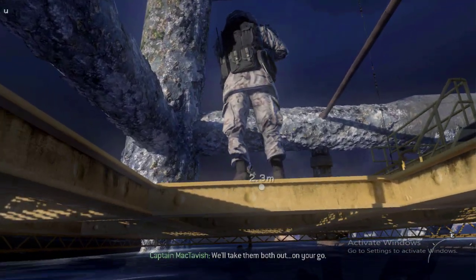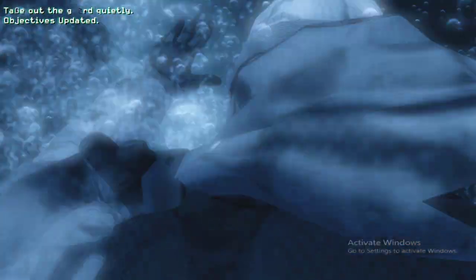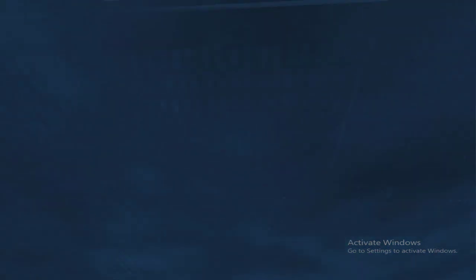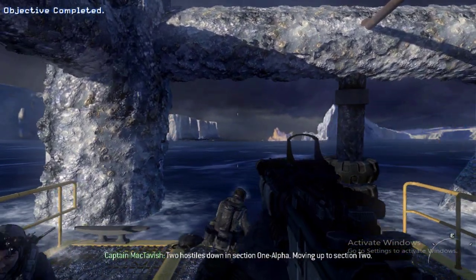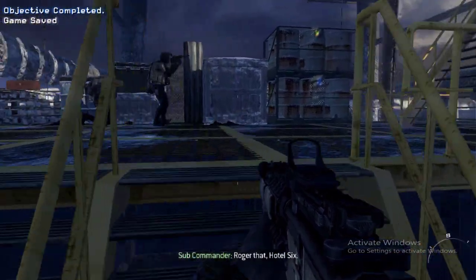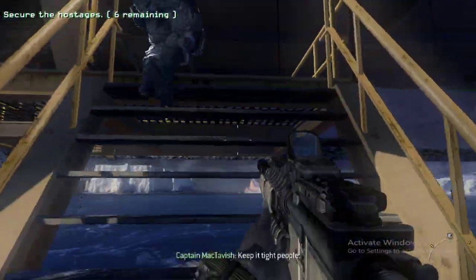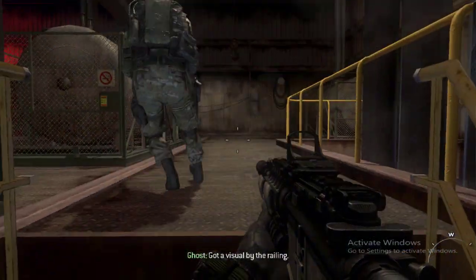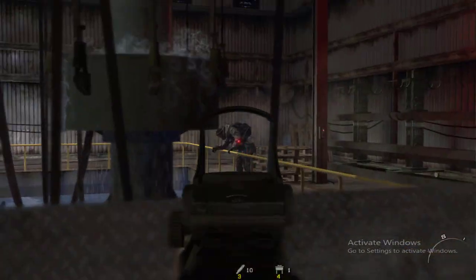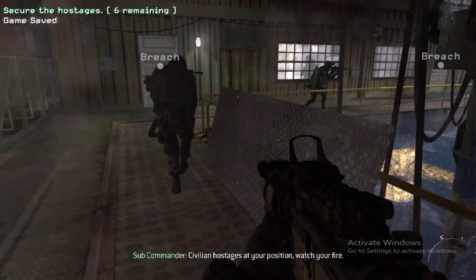We'll take them both out on your go. Two hostiles down in Section 1 Alpha, moving up to Section 2. Roger that, Hotel 6. Keep it tight, people. Go to visual, watch right. Three to engage. Suppressed weapons only. We're clear. Civilian hostages at your position. Watch your fire. Roger that.